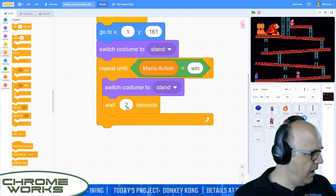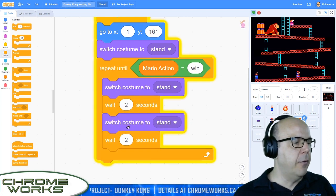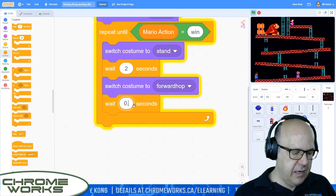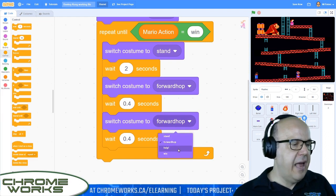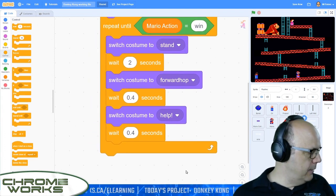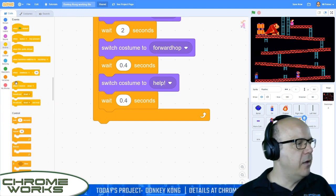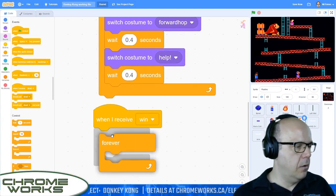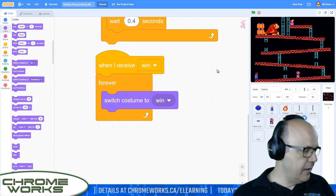I'm going to duplicate this top switch costume — right-click and duplicate — and grab another collection of switch costumes and waits. We're going to change the second one to forward hop, and the timing — I'll go 0.4 seconds. Then I'll duplicate again and change her to help, and that second delay should also be 0.4 seconds. And when Mario wins, we're going to go when I receive win — forever — switch costume to win. We'll go to our looks menu and switch costume to win. That is looking beautiful — that's all we need to do for Pauline.